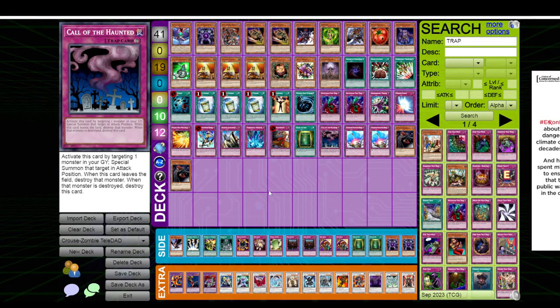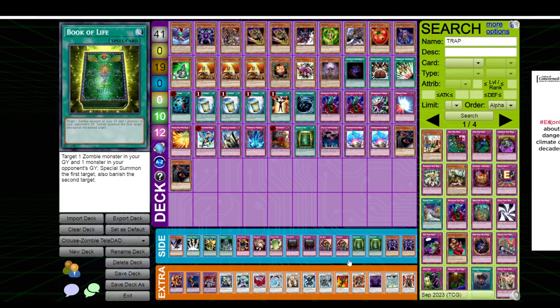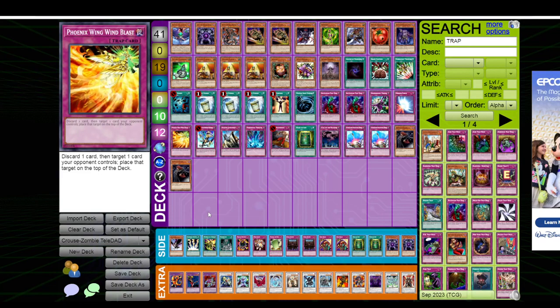I'm not saying it's the best way to side deck and everyone should be doing it. It's just something I've done. I have since switched back to more traditional side decking — not because this doesn't work, but because people know how I've been sideboarding. The problem was I would be siding out a lot of my engine — Book of Life, the Calls, some of the Zombies — and they wouldn't have DD Crow in. So my deck just gets inherently worse, while my opponent's deck doesn't really get any worse at all because they're not really sideboarding.